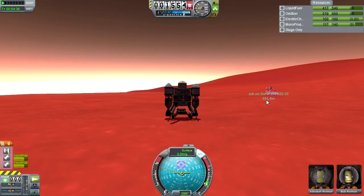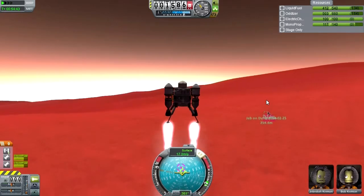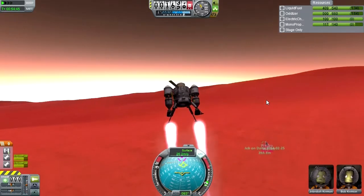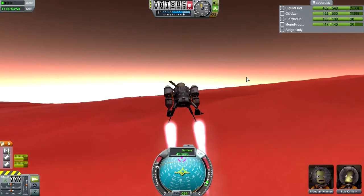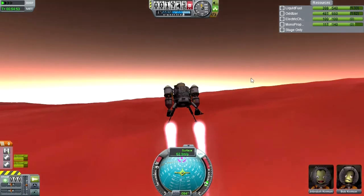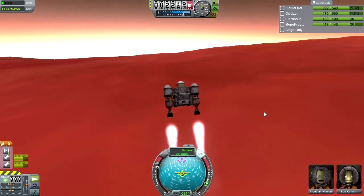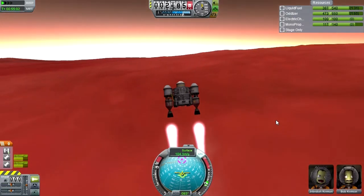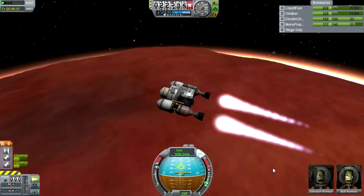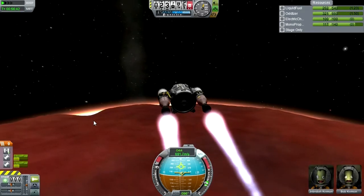Without further ado, let's carefully get them off the surface and to their return vehicle. We want to retract the solar panels — we're still in the atmosphere. Don't get fooled by the little pink spot, that's not really the direction we need to go. It's a mighty, mighty lander — looks quite herculean like this.